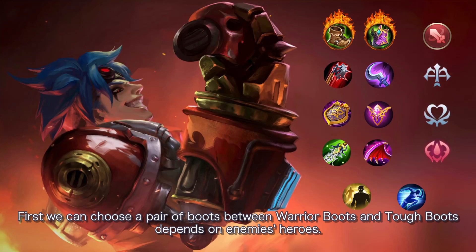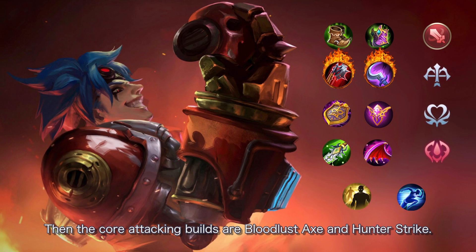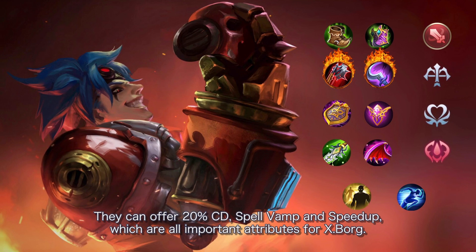For boots, choose between Warrior Boots and Tough Boots depending on the enemy heroes. The core attacking builds are Bloodlust Axe and Hunter Strike. They offer 20% cooldown reduction, spell vamp, and movement speed boost, which are all important attributes for Xborg.